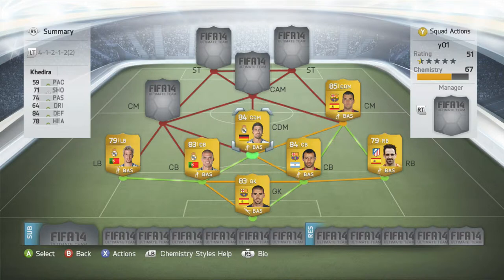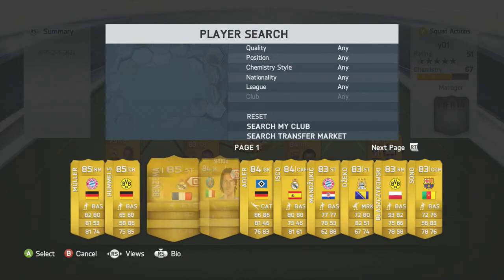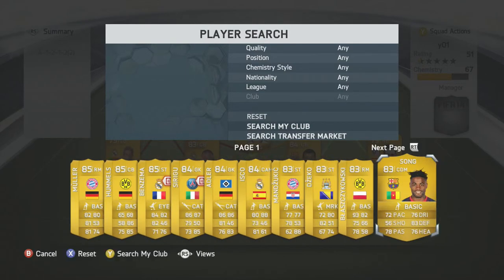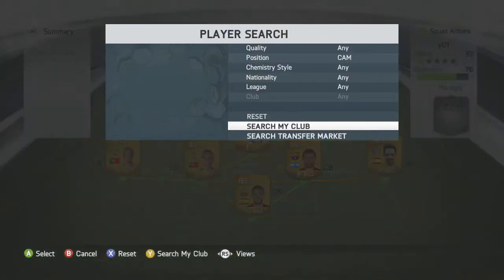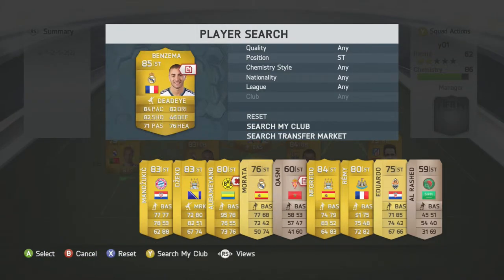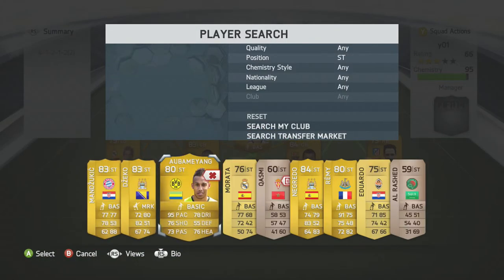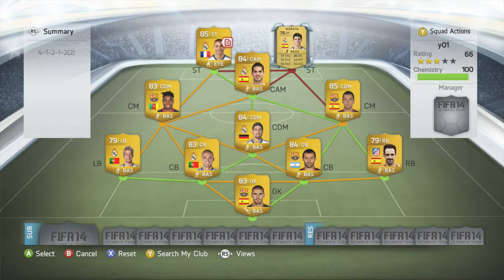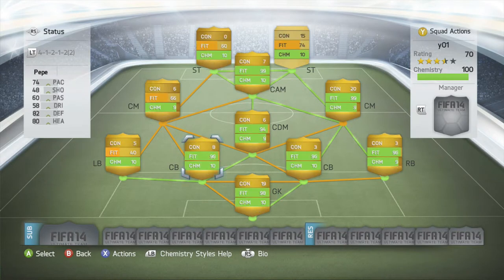In the other centre midfield position we're going to have Kadira — Ashley Song, I think you call him. We're going to go in with CAM and that's going to be Isco. Up front we're going to have Benzema, also with Matara. So this is our squad — they're all on nine or ten chemistry.